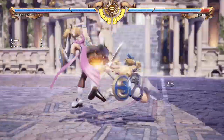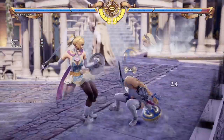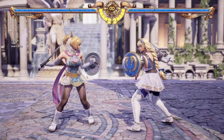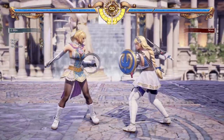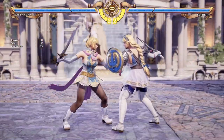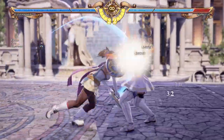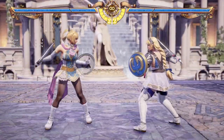The booty move is only like minus two on block, so you can use it on approach too. Another good option in close is her 6B string. Pretty much majority of Cassandra's good options, it is safe on block. This move is similar to quarter circle back BB. The chargeable option doesn't launch the opponent; what it does with 6BB hold is it always forces crouch, and the second hit ends up just giving you a free knockdown. You usually get a free 6-6BB after a hard knockdown.